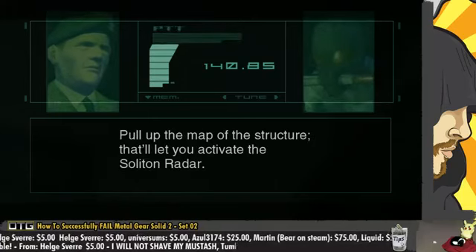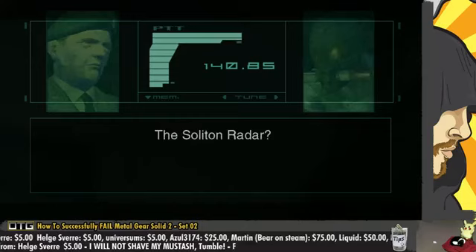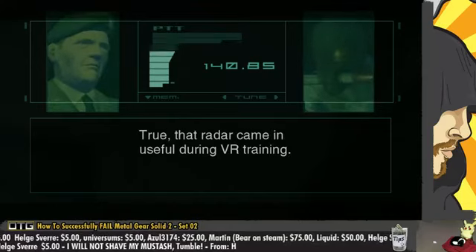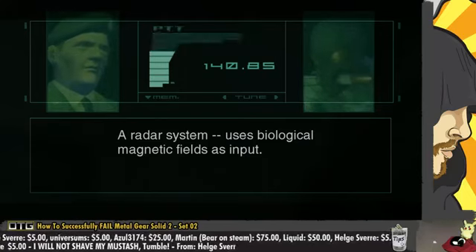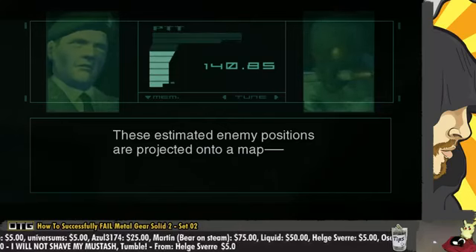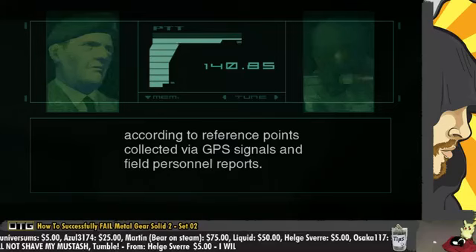Then what? Pull up the map of the structure. That'll let you activate the Soliton radar. The Soliton radar? That radar came in useful during VR training. A radar system uses biological magnetic fields as input. These estimated enemy positions are projected onto a map according to reference points collected via GPS signals and field personnel.